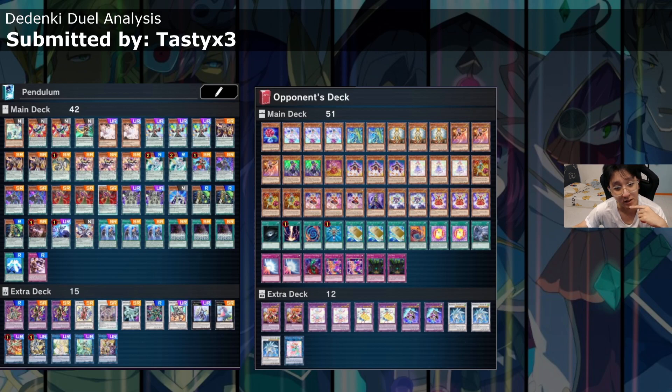Welcome back to another duel analysis series. Today's submission is from Tasty, and it's a battle between a Pendulum Magician and Melodious. We won't see much play from the Melodious side since they didn't play much, so we'll focus more on the Pendulum Magician and how best to utilize Tasty's plays, even though he won the game. There are still misplays and things that can be done better for a cleaner board or hand.